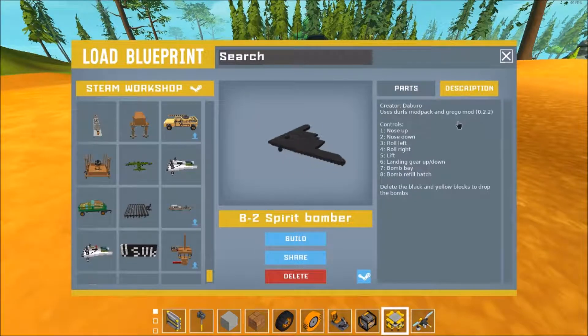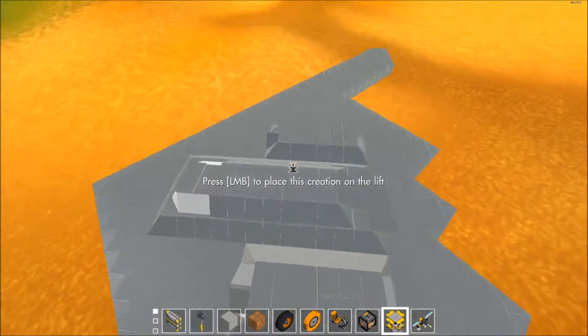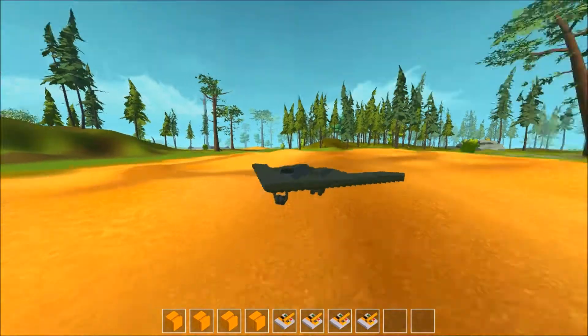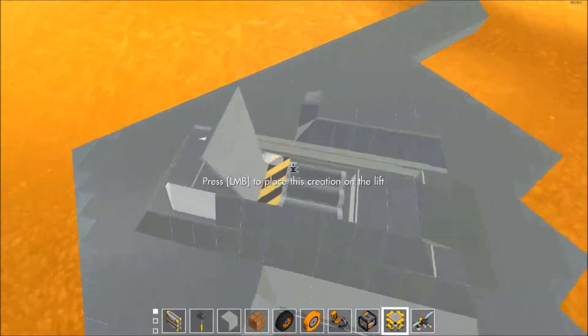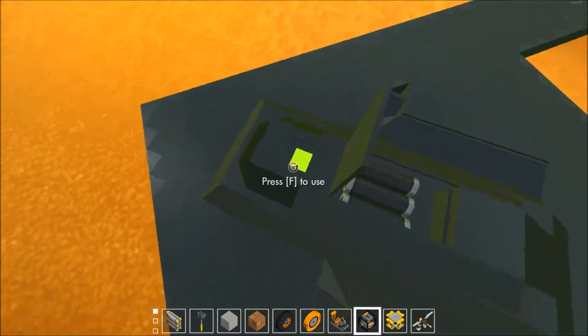It's also worth mentioning that this requires the Derf mod pack and the Grego mod — I assume he's using those from the download files on each of their channels, but I just use the ones off the workshop and they work just fine. I set up some custom controls: I assigned one to J, two to U, three to H, and four to K — that's just because I'm a terrible pilot and I need a little help. The green block is an invisible seat, which is good because you want to make this thing look as thin as possible. I'll open the top to reveal an area to delete the blocks on the bombs, which are also in miniature.